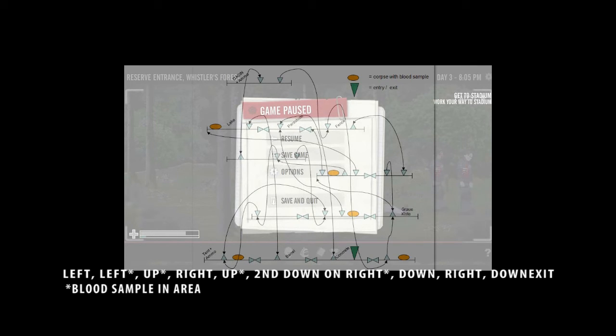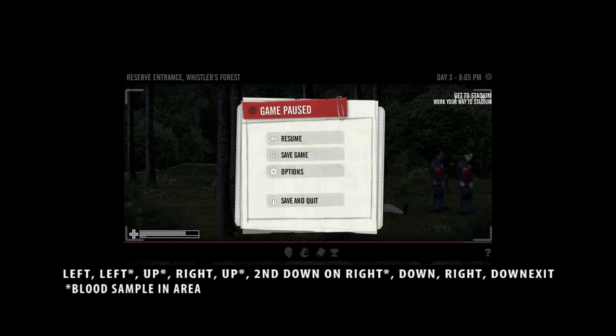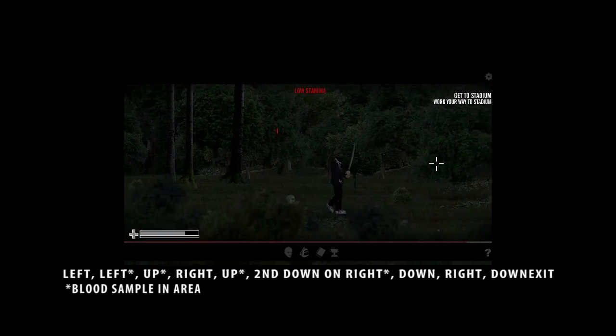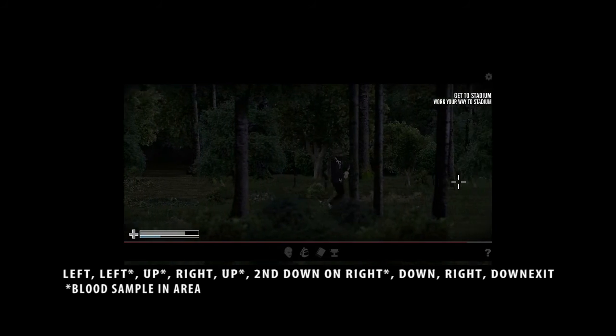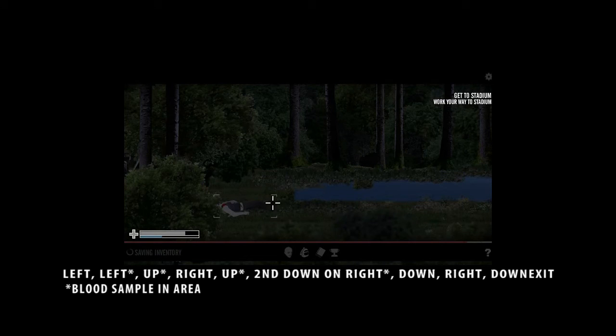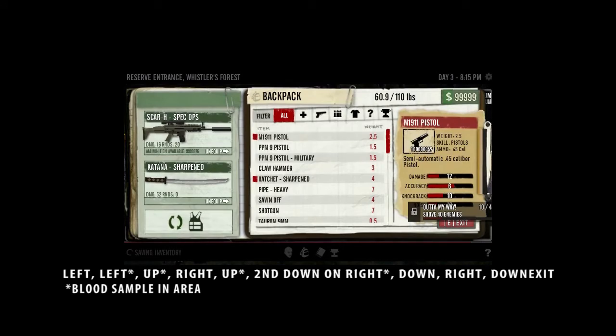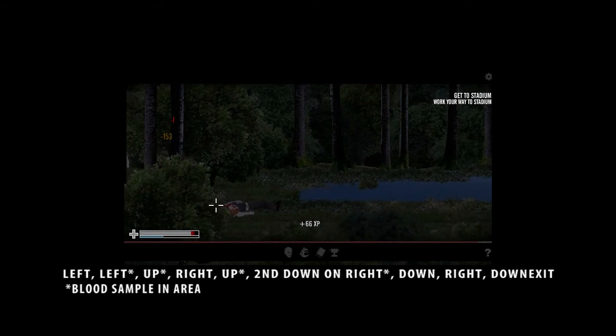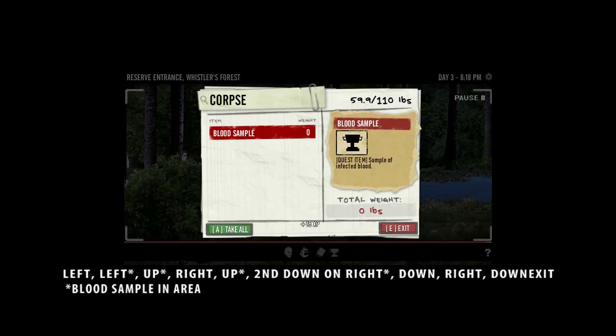Now we're going to take the fourth one — well, we only need 4, I think. Oh, we can get all of them, it doesn't matter. Now we got the third one. We're going to go right and then find the down symbol. We're going to go right and then find the first down symbol. Down. I'm stuck here. Alright, let's just take the blood sample and get the hell out of here.